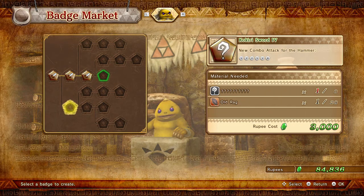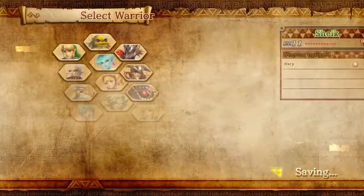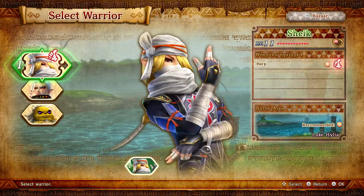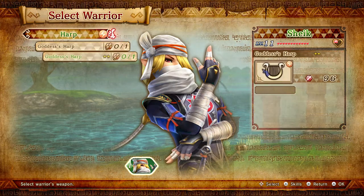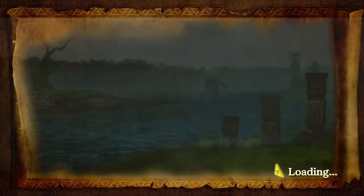All right, he doesn't have all of them but he has a majority of them hooked up already. Let's go, let's jump in to this level here. Lake Hylia — the Water Temple — and it's asking us to use Sheik, so we're gonna use Sheik as recommended. She has her harp here, let's go.